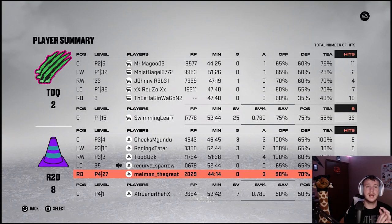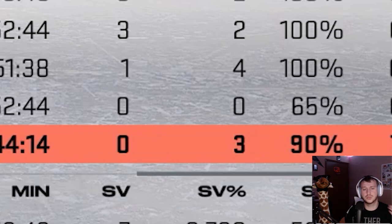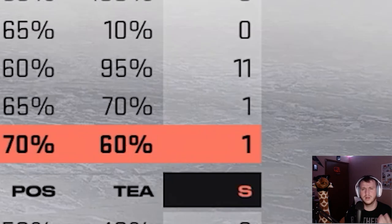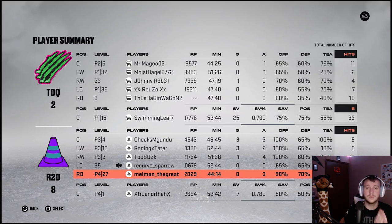Absolutely incredible game three from the boys. Shout out to Cheeks for showing off the Gerby build: three goals, two assists, nine hits. On the Chara build: zero goals, three assists, one hit, but two fight wins and zero losses. Cheeks had one fight win and zero losses. Huge shout out to him — go drop him a follow on Twitch, link in the description. Now let's hop into the builds.